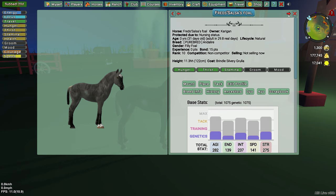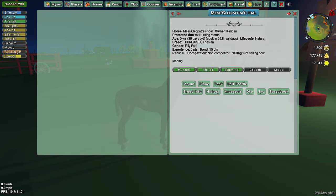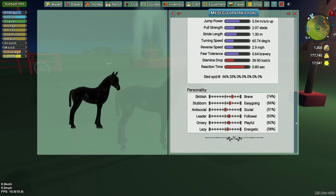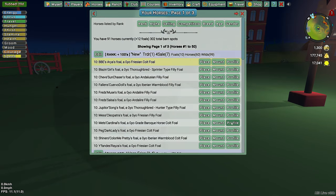Let's see who's next — black Rabicano roan, 12.27, not bad. Personality she's 6.6. I'm probably not gonna keep her. Let's see — Cleopatra, one of my favorite mares, and she gives me an ebony. Such a silly mare. 6.6 again, low in the social range, but not terrible — she won't freak out when you go into a busy club. So that's not terrible, but I probably won't keep her either. That's Cardinal's foal.